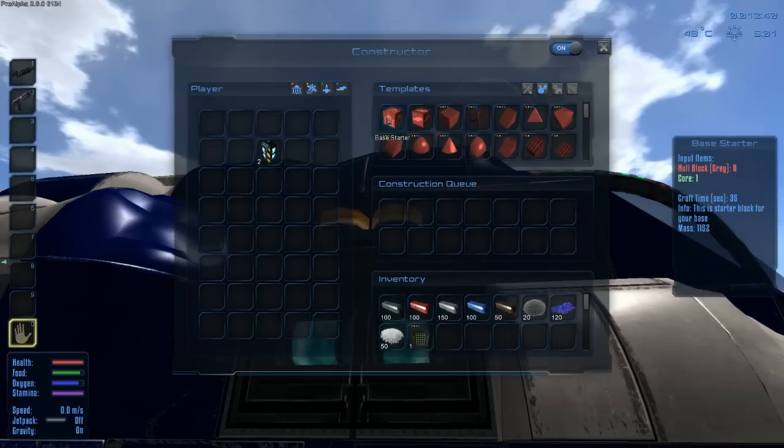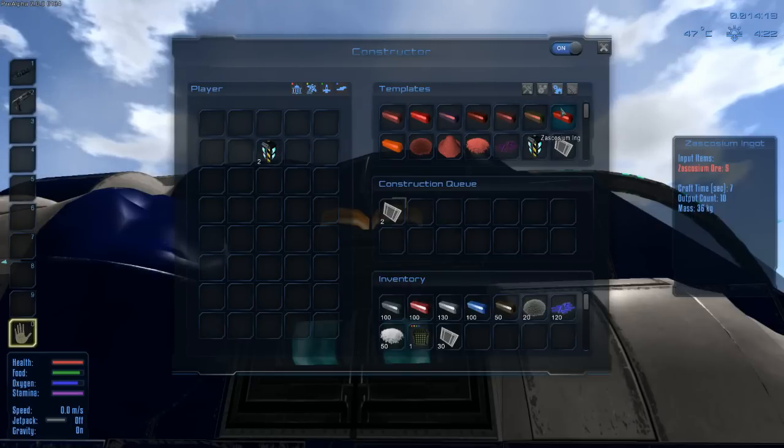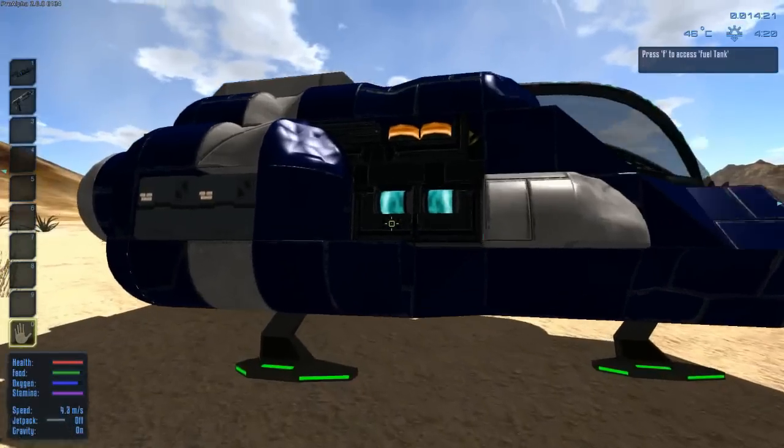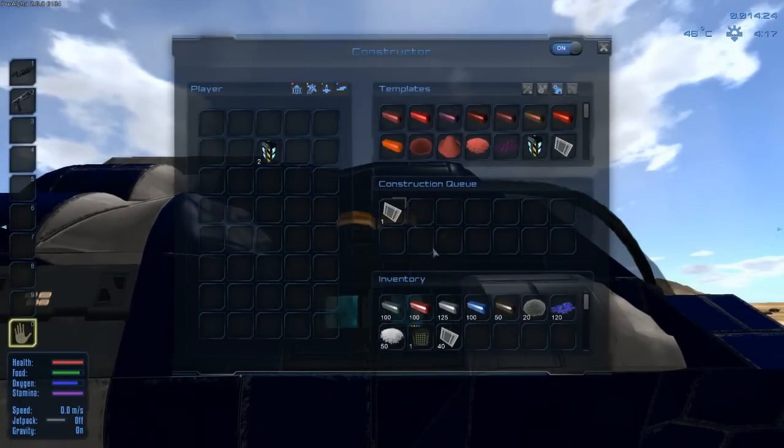For example, I can craft one of these base starters. There's a crafting queue, so you can leave and go farm resources while it's crafting. You don't have to sit here and wait in the menu if you don't want to.